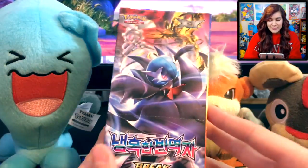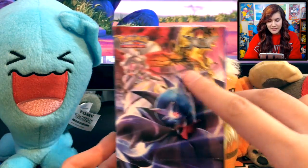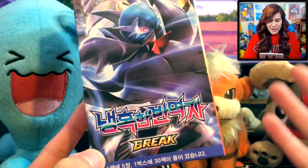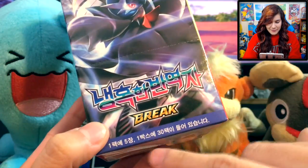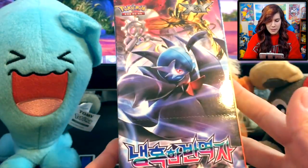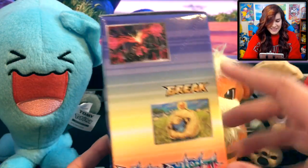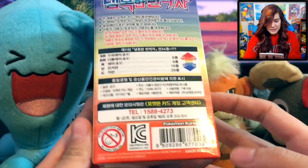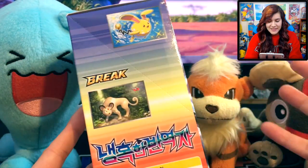Here is our Korean Booster Box featuring Mega Gardevoir right there on the front, looking studly as ever. We got Magearna there in the back, as well as Yveltal spreading his wings, looking all majestic. We have something in Korean as well as Break underneath there. At the bottom it says we get 5 cards in every pack, 30 packs in the whole box. Over here on the side we have some artwork we can look forward to seeing inside — we got Yveltal as well as Mareep. There's also a QR code down there for scanning.